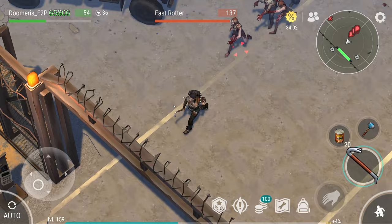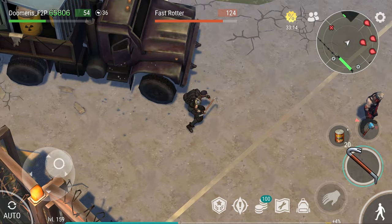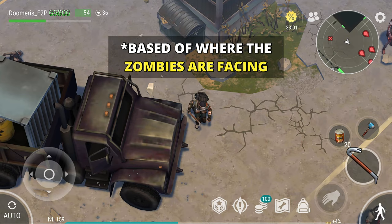Pay attention where I'm leaving the area. I'm leaving to the right side. The zombies are all facing right side now. Since I left them facing to the right side, they all face depending on where your character left the area from. So if you leave the area from the left side, they will face the left side. If you leave it to the top side, they will face to the top.